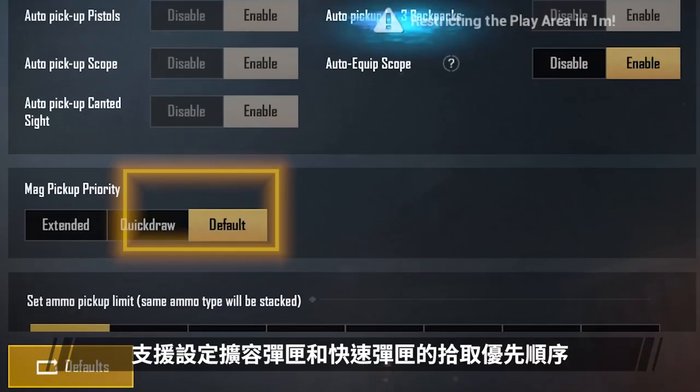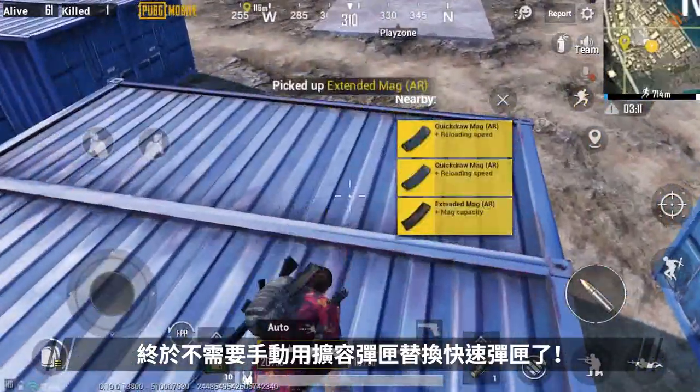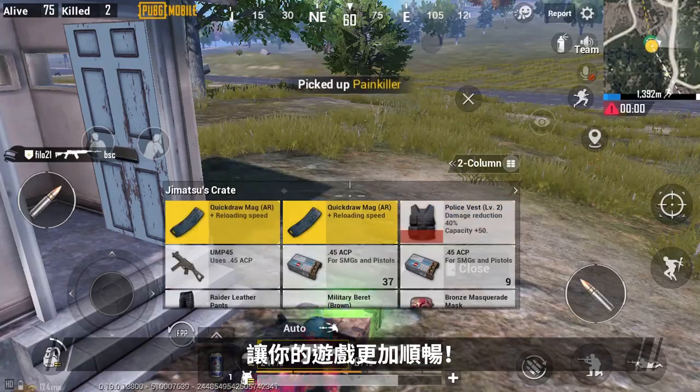5. Priority settings for extended and quickdraw mags. Long gone is the need to manually swap between extended and quickdraw magazines. Enjoy the new customization options.